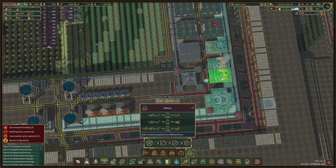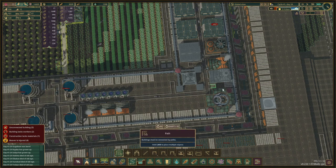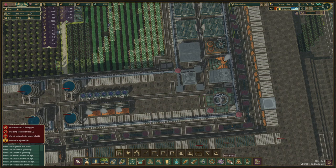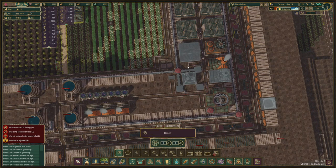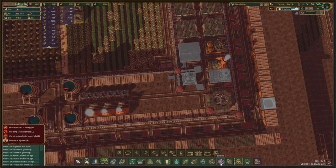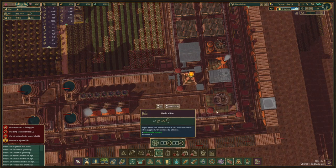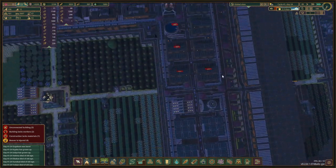I'm gonna connect that up right next to it and make a path alongside this number cruncher, and over here as well. Then we're gonna place a couple of things — we can do benches here, and then over here and here. Probably going to do some more medical beds because we need some of those as well.